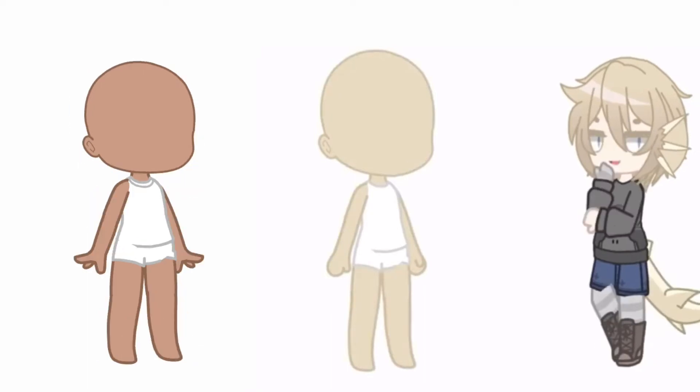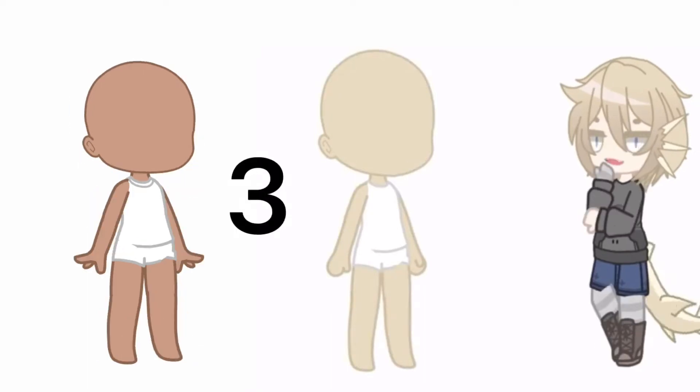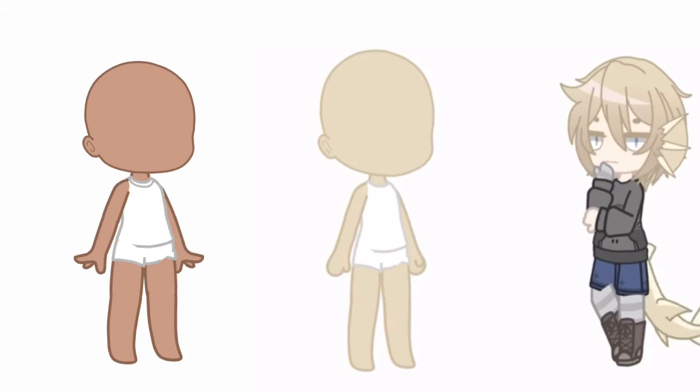Next, choose a number 1 through 3. I used a random number selector and got 1. 1 is short hair, 2 is long hair, 3 is medium hair. You choose the style.